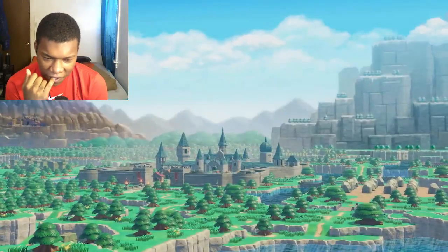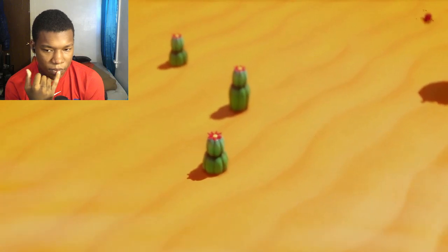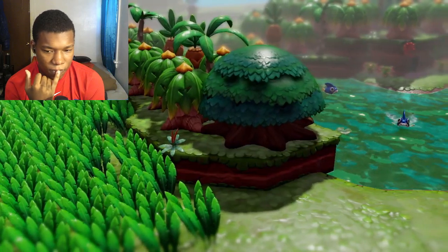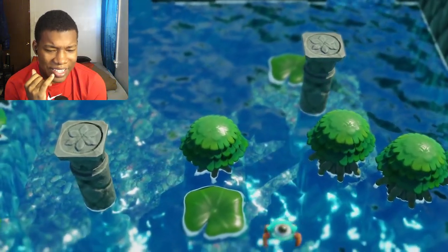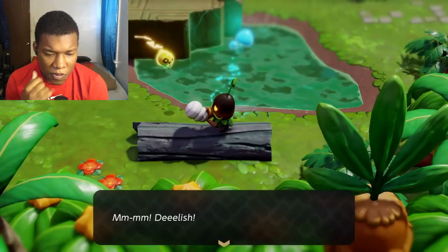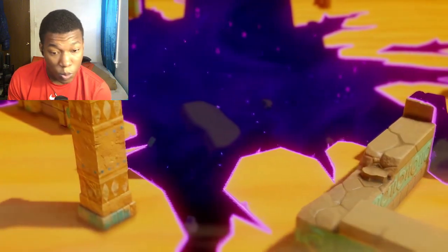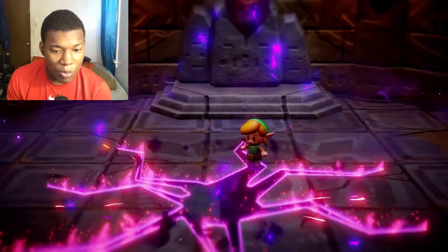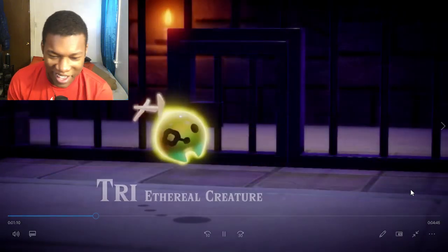Hey, look at that water. That water looks crazy. This land contains several different regions, including a desert, wetlands, a volcano, and sparkly water. This game looks nice. It looks very clean, bro. Mysterious rifts have appeared, tearing the land apart and swallowing up its inhabitants. Dang. Including the king of Hyrule. Bro, the king is always going out bad, bro.